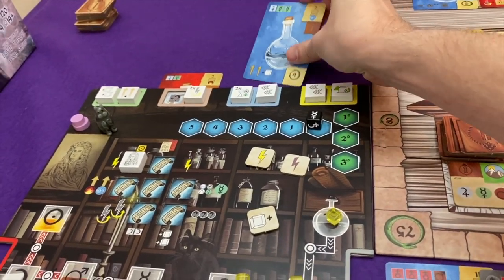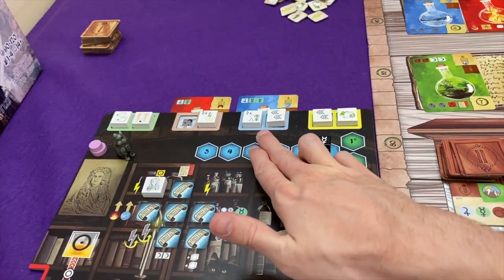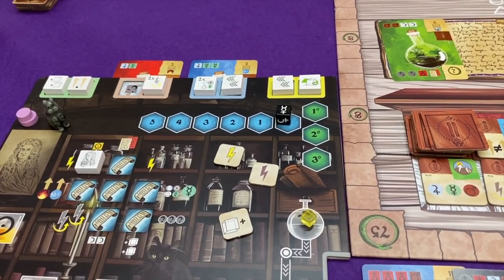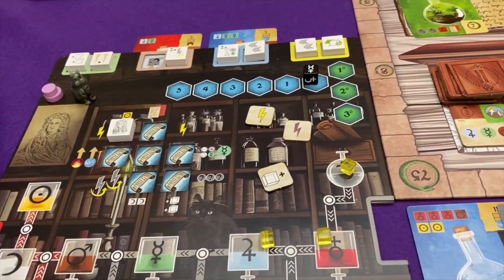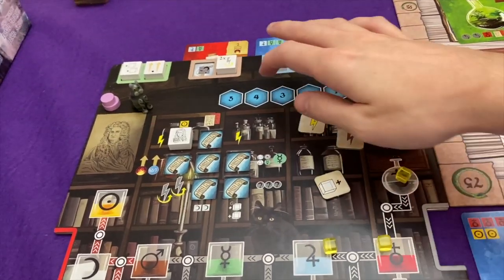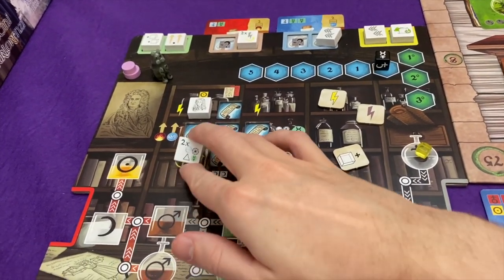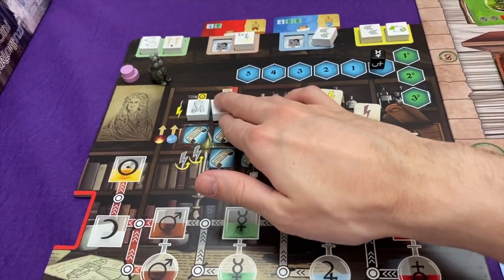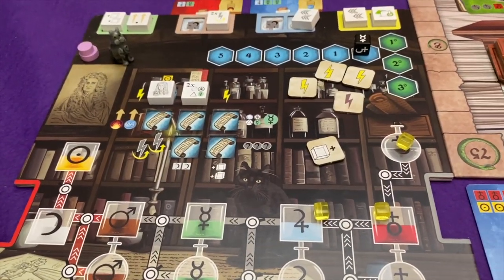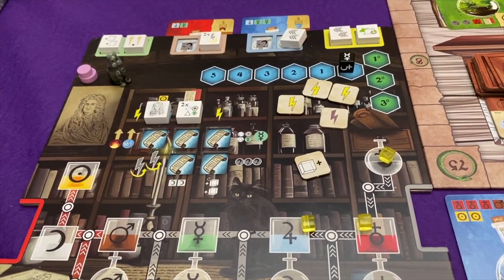This is his first of the water experiments, so it slots in there. He can either have a formula that gives him two essences of his choice — tempting because he hasn't got any essences — or two wild transmutations. As tempting as the wild transmutations are for saving potency, they still cost essence and he hasn't got any. So he is going to grab the double essence. He's going to put it there. That gets him two more reaction tokens.